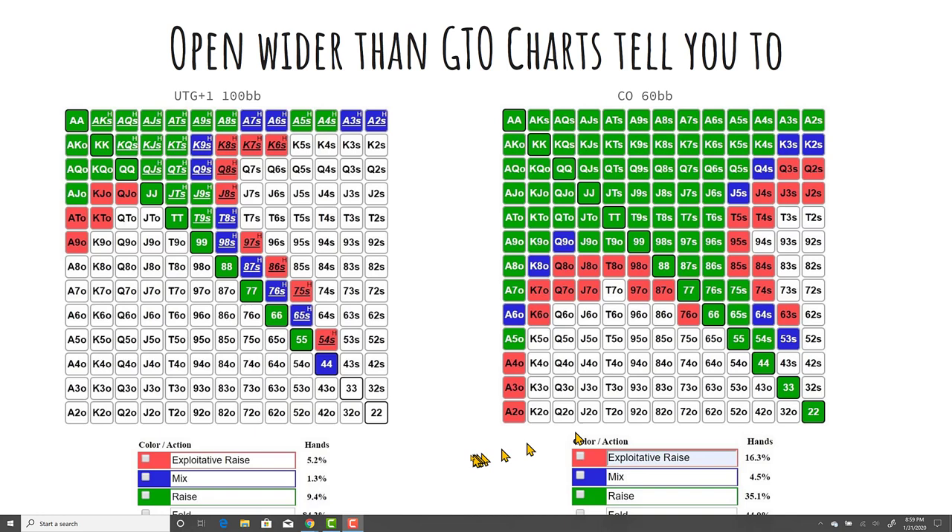From early position we're playing five to six more percent of hands — that's from a 10% baseline, which is huge. From later positions, possibly as many as 16 to 20% more hands. When you see players like those I mentioned raising so many hands, it's because they're paying attention and they have reasons behind opening such a wider range.